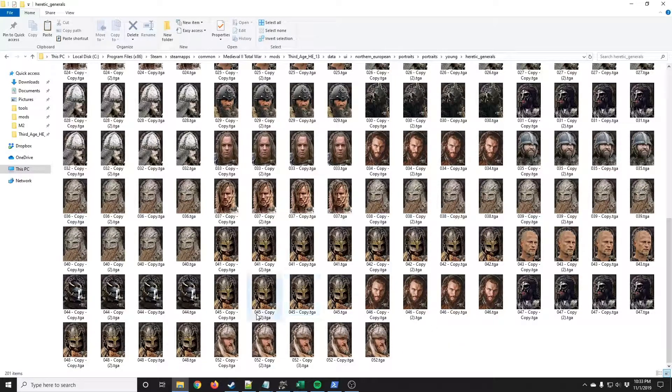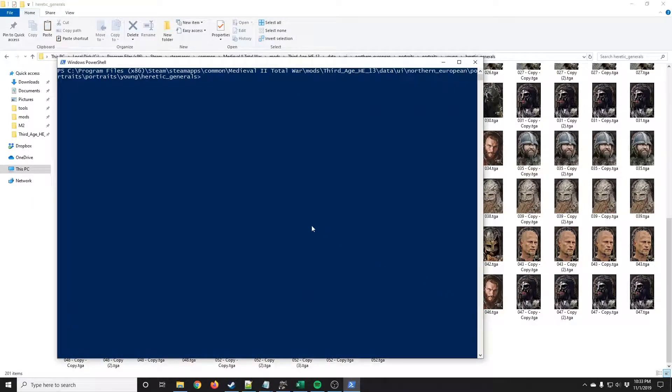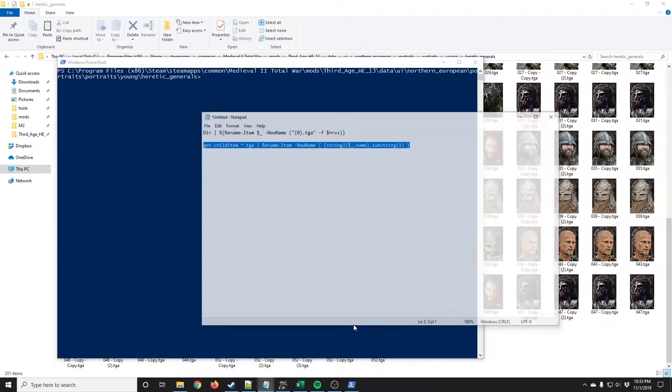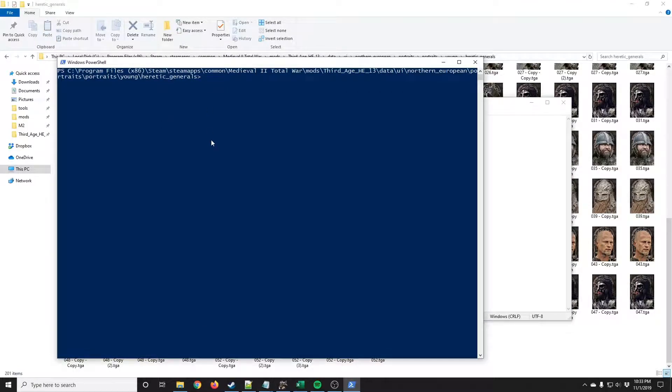Now, obviously these are not correctly named. The game will not be able to use these files that have the word 'copy' or numbers with parentheses and all that. So what we're going to need to do instead is right-click, hold Shift, and right-click, and open the Windows PowerShell. And now we're going to put in the text commands that I included in my text guide, and we're going to put the first one in and see what happens there.